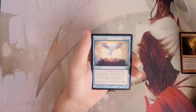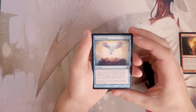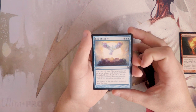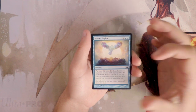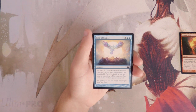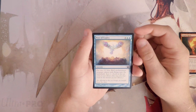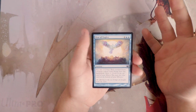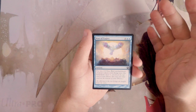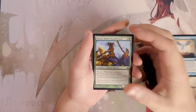Rise of Eagles is four and two blue for a sorcery — put two 2/2 blue Bird enchantment creature tokens with flying onto the battlefield and scry one. This card seems pretty good. Six mana for two 2/2 flyers seems okay, plus scry one. They'll need hopefully two removal spells to deal with both bird tokens, and they do have flying so they're evasive threats. I kind of like this more than Magma Spray.